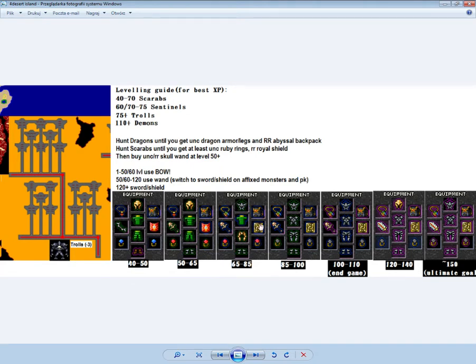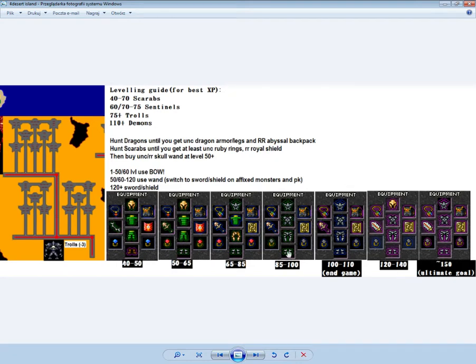When you start hunting sentinels, get at least second enchant dragon armor, which costs around 70k. A second enchant titan shield is ideal as it helps a lot against affixed monsters and trolls. First enchant chaos helmet from troll sentinels is also good. At level 65 you can start hunting some trolls. By level 85 you'll have hunted trolls for around 10 levels and should have a first enchant chaos set, and probably at least one second enchant ring. Just hunt trolls from level 75 to 100.